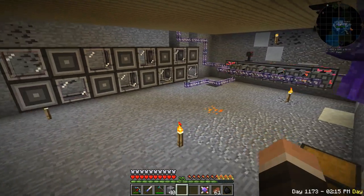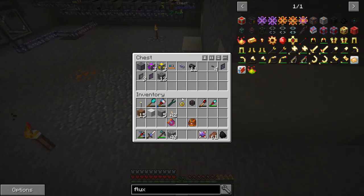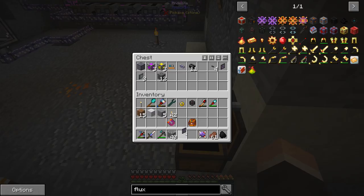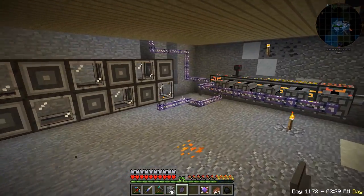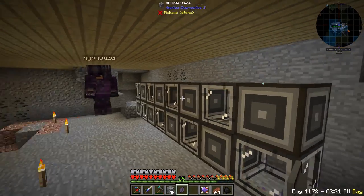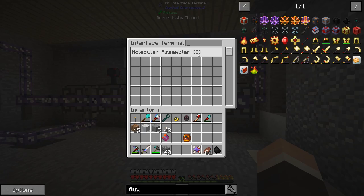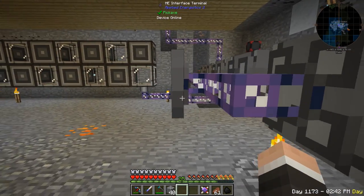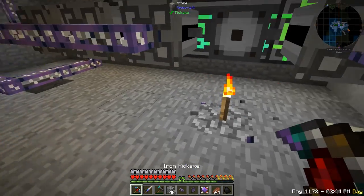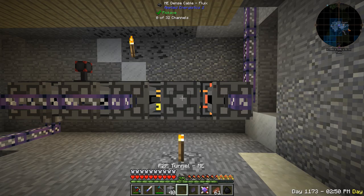A way to see if this works is to grab the interface terminal and see if all eight are listed there. I'll put it up here - I can see molecular assemblers. I didn't realize it would do that. Yeah, you've got to wrench them otherwise you break the cable too.